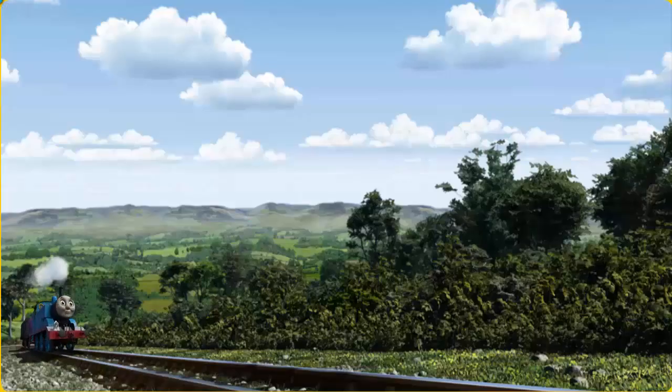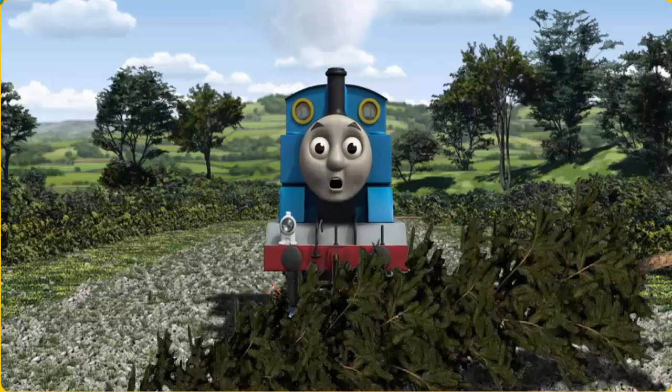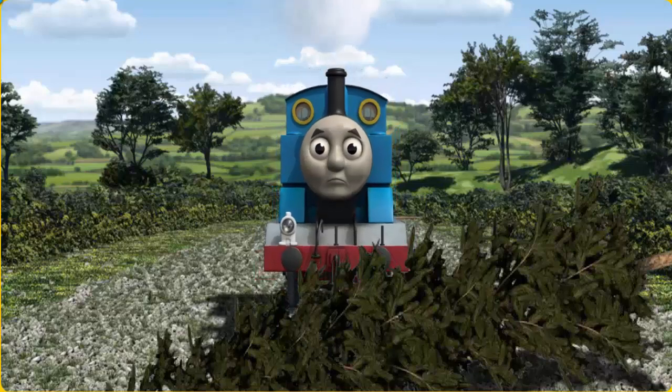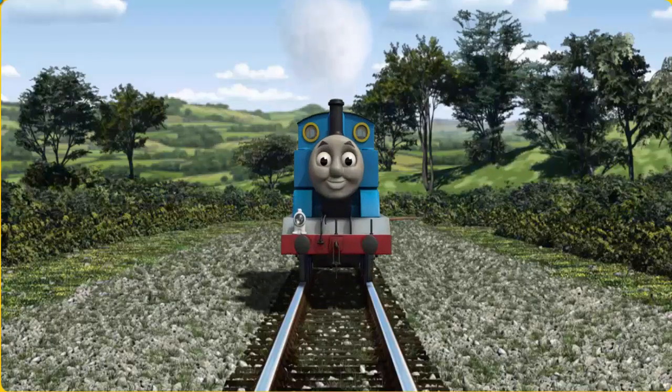Thomas pumped his pistons and puffed out of the docks. Suddenly, the tracks were blocked. Thomas had to stop. He needed to go a different way. Show Thomas the track that goes nearest to the smallest tent. Full steam ahead!